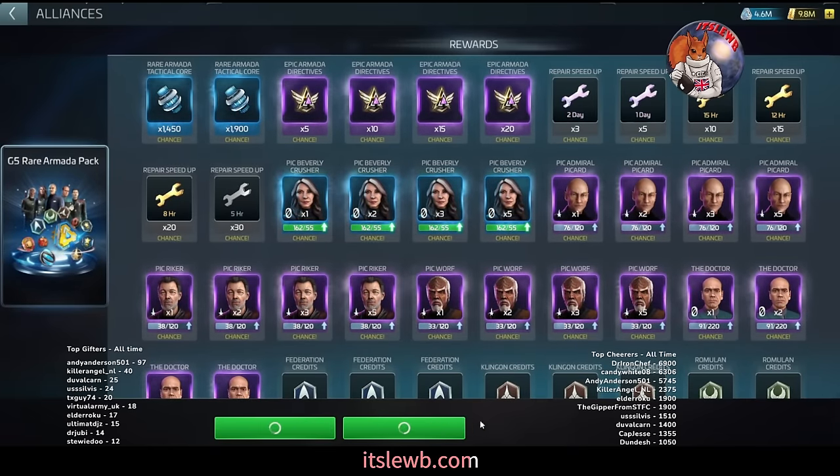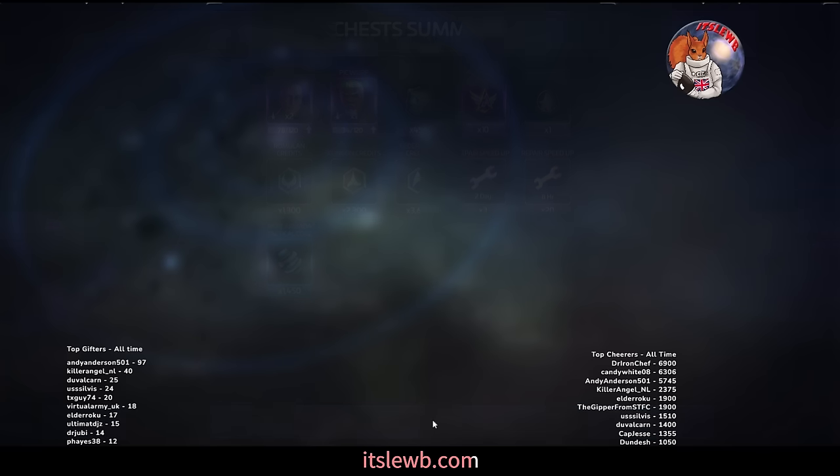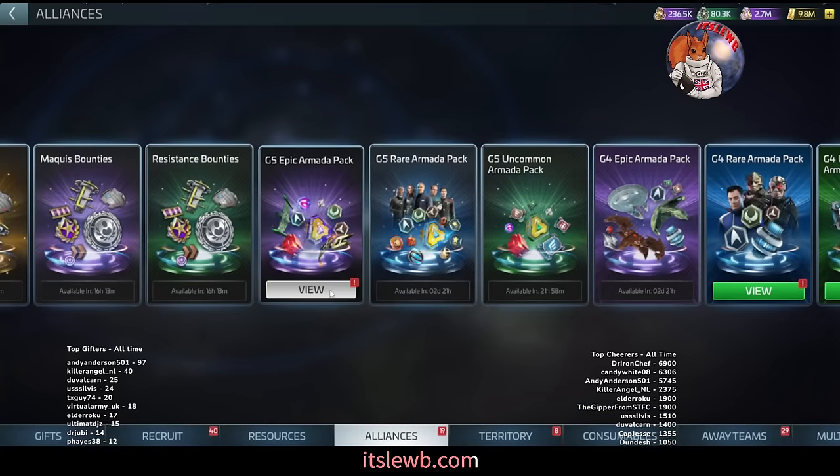The G5 rare — I'll pull one chest, staying true to my word. Not pulling this primarily for the armada directives — we only got 10 — but we got a command badge, which is very sought after, some Picard Admiral shards, some Worf shards, and you can get the Doctor from this chest too, so the officer sourcing is good. We got around 5,900–7,200 faction credits and some decent repair speed-ups — really happy with that result.